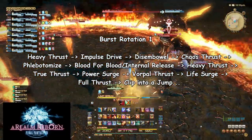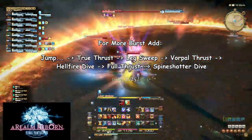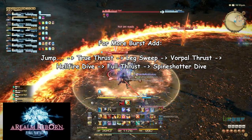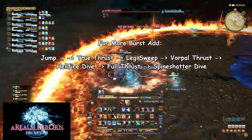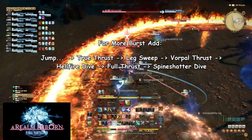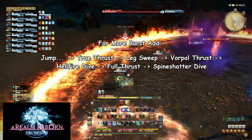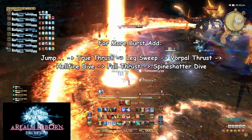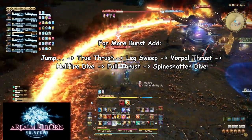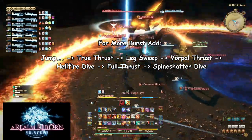You can also add Dragonfire Dive to the rotation to increase your burst. Right after your Jump lands, use True Thrust, Leg Sweep, Vorpal Thrust, Dragonfire Dive, Full Thrust, and then Spine Shatter Dive. You can do this entire rotation before your Heavy Thrust and Blood for Blood wear off. This is probably the highest and quickest burst damage in the game and should be used to quickly destroy things such as Super Bombs during Titan Extreme. You can even use this as an opener on a boss to chip away their health quicker.